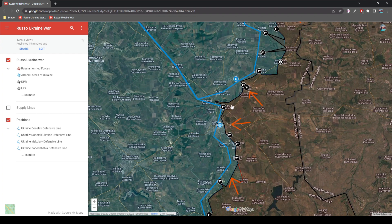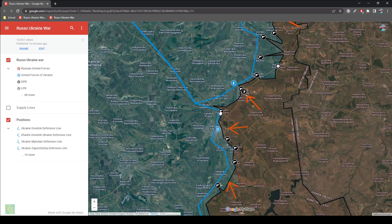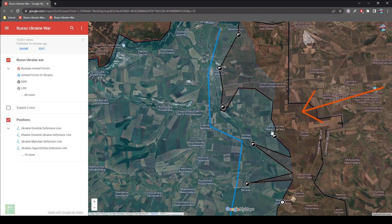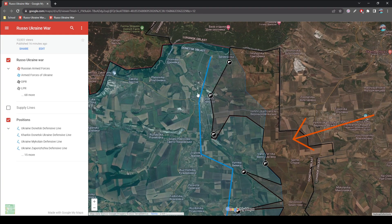Essentially, they want to take Bilohorodne, Krasnohora, Blahodatne, Solidar, Uphytne, Vesela Dolyna, Zaitseve, Odorativka, and Mykolaivka Druha before they start storming Bakhmut. As far as the Siversk line, we'll see them trying to take Sribne, Vayimke, Ivano-Darivka, Vesela, Bilohorivka, and Yakolivka before they start attacking Siversk.